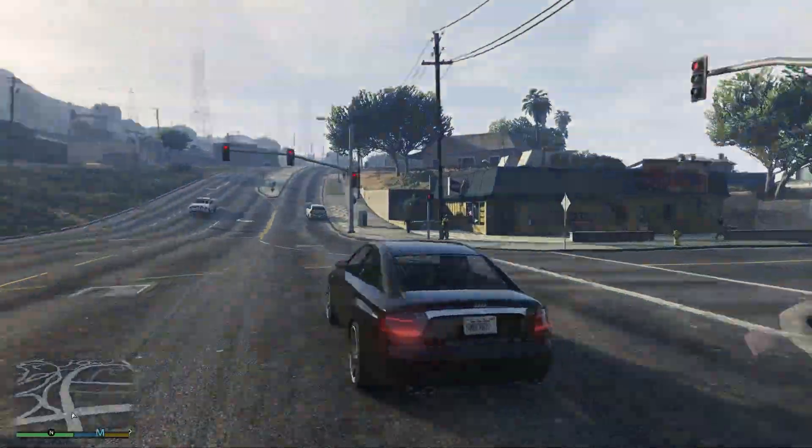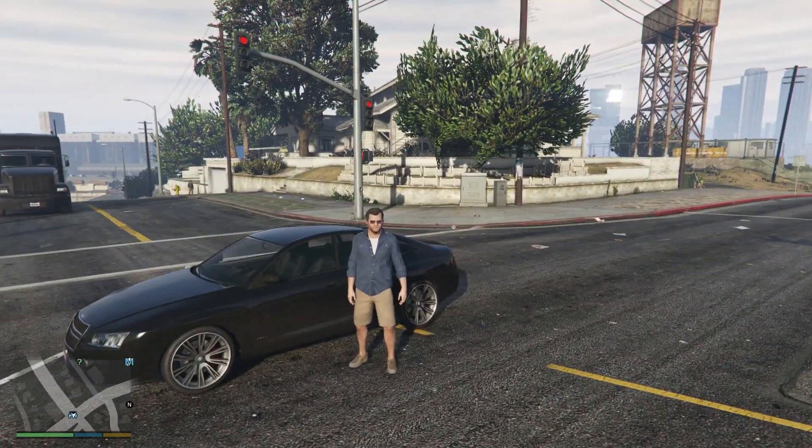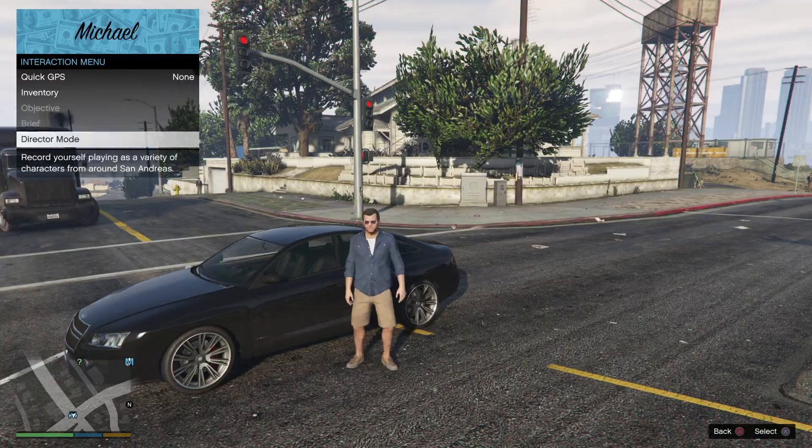We are now loading into story mode. Once in story mode, press your interaction menu and go to Director Mode.